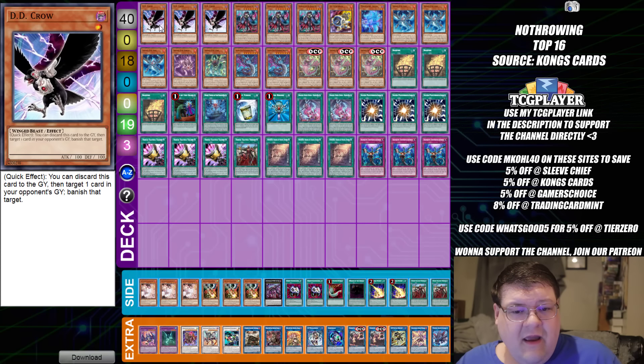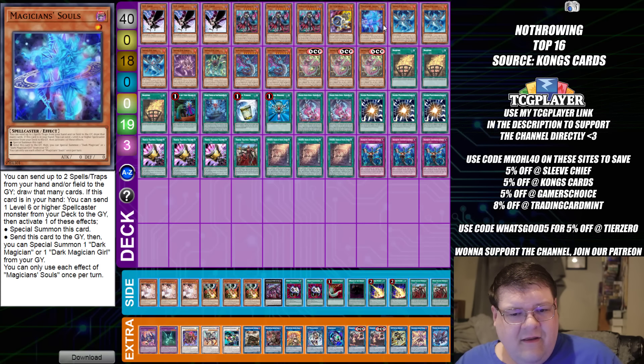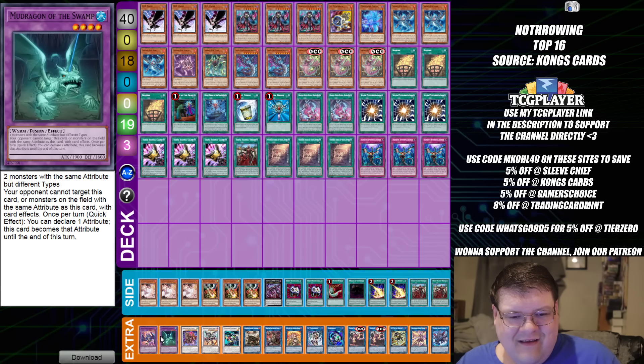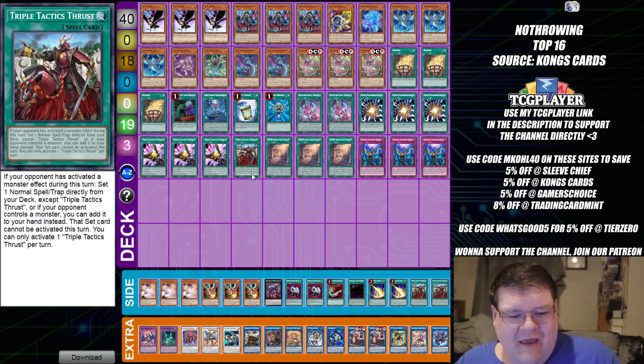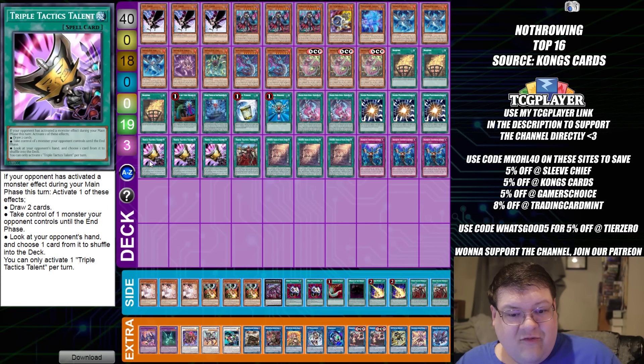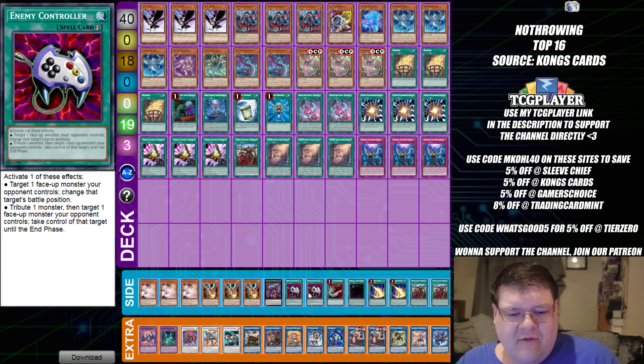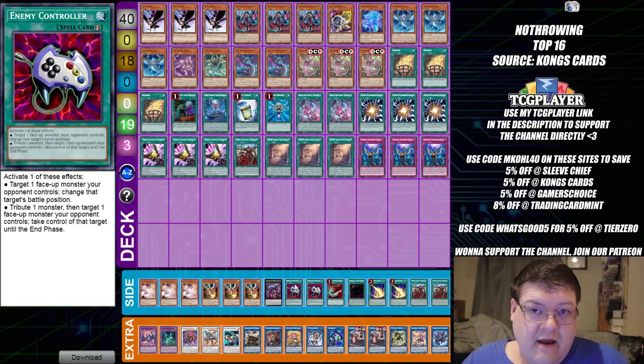This one is a little bit different. We played a Magician's Soul in here, we played an Instant Fusion — level 4s, I suppose it's kind of cute. We do play One Thrust, Triple Talents. Triple D.D. Crow for immediate answers to the opponent's troublesome cards — I think that's pretty good too. And then of course Enemy Controllers in this side deck. Enemy Controllers are about to be very expensive. Calling it now.